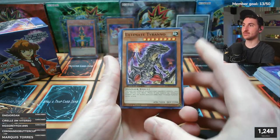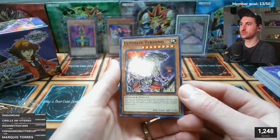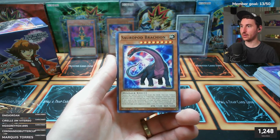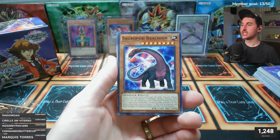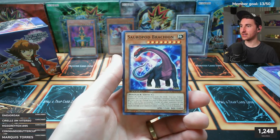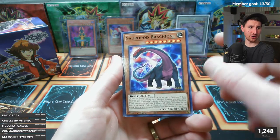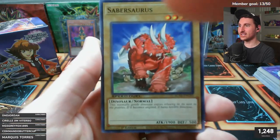Now the last mini deck - Hassleberry's dinosaur deck! Ultimate Conductor Tyranno - classic. Sol Bracken - cannot be special summoned from your deck, must be tribute summoned. Once per turn you can change it to face-down defense position; if flipped face-up, change all other monsters on the field to face-down defense position - it's like a Book of Eclipse! If this card is attacked, any battle damage your opponent takes from the battle is doubled - interesting, it has to be attacked into.